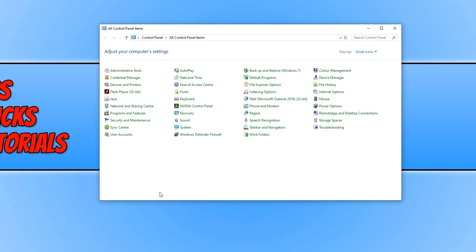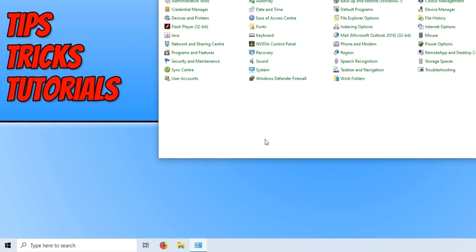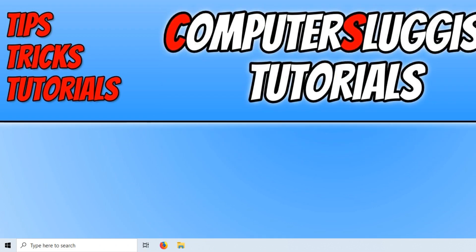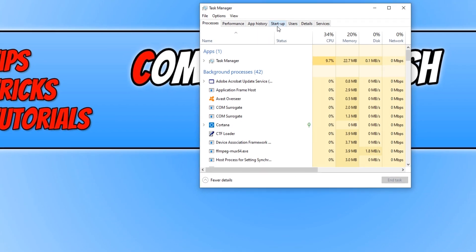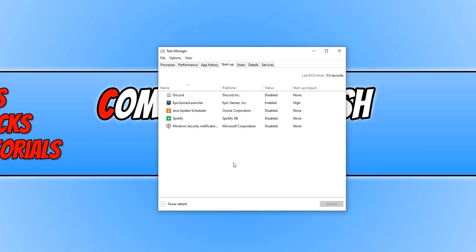The next thing you need to do is disable any system startup applications. Right-click in the bottom left-hand corner and click on Task Manager, then go across to the Startup tab. Disable any programs here that you do not use — for example, Epic Games Launcher. Right-click and click Disable. That will no longer boot up with your machine, and as you can see it had a startup impact of High, which means it was also impacting game performance.